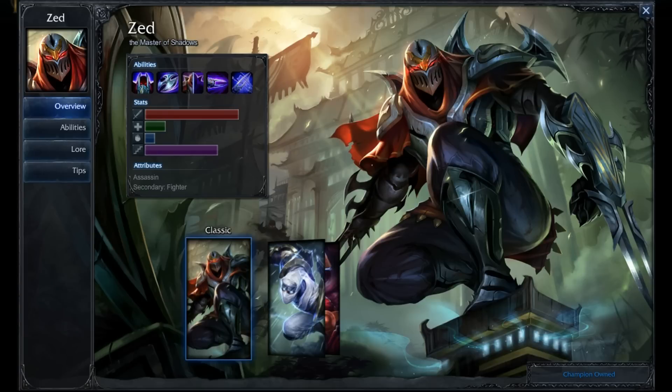Hey everyone, it is the Angry Honey Badger here, and it is time for another quick build. We're going to take a look at Zed today and cover his runes, masteries, his abilities, and of course his items.